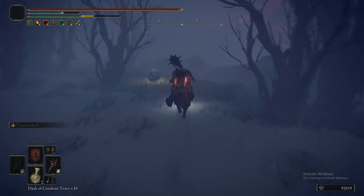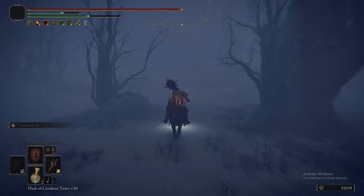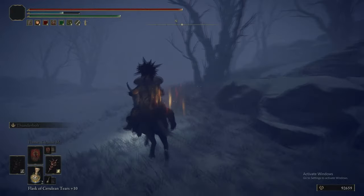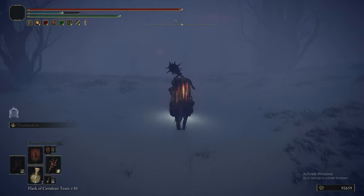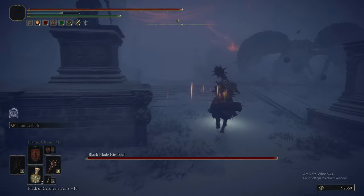Picked up a Somber Stone 7 there, and now we are heading up the hill. If we've done Millicent's quest correctly, you should be able to summon Millicent for this upcoming boss. Although, given that the boss coming up is another Blackblade Kindred, probably not worth summoning Millicent, because giving this thing more health probably isn't really worth it when you can just summon the Mimic Tear anyway.